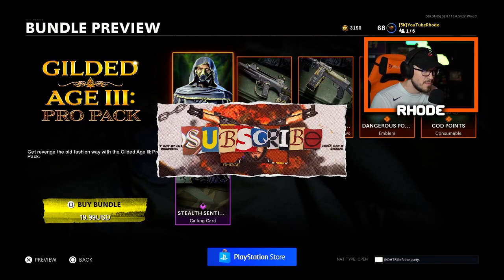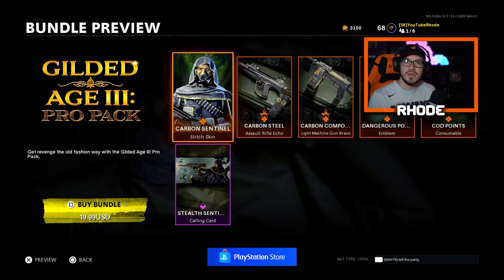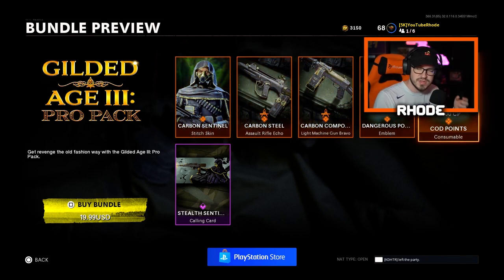YouTube, what it do baby, back with another video man. Today they just dropped the Gilded Age 3 Pro Pack and this is actually a bundle that you do not use with COD points — it's a bundle that you have to spend with your own money from your debit card or whatever you have linked with the PS Store, Xbox, whatever. This is a $20 bundle, but the catch is you actually get 2,400 COD points which is a total of $24 value. So if you get this bundle you can end up buying the new anime bundle that dropped as well, kind of a two-for-one, but you do have to spend $20 of your own cash.